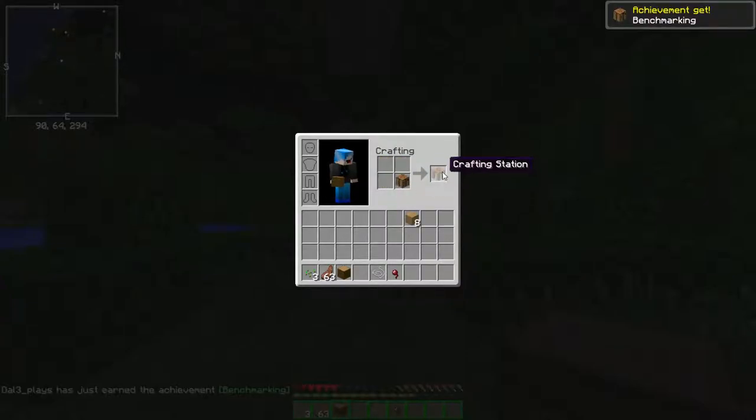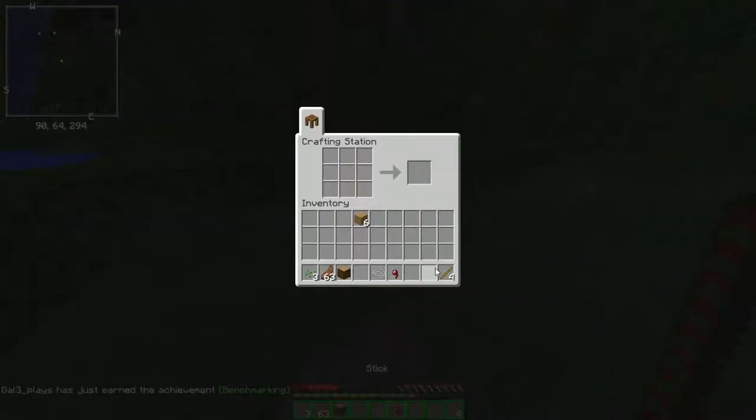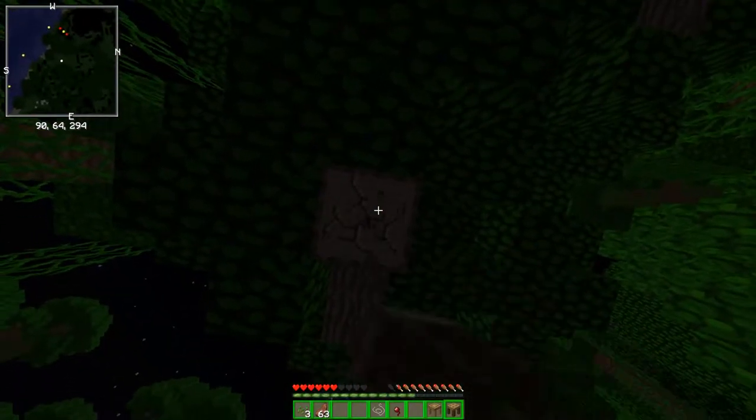As you guys know — if you don't know Tinkers' Construct — you can make a crafting table in the crafting table. I'm just gonna straight up hop into Tinkers' Construct. I'm not even gonna make any vanilla tools or anything. So we need logs. I should have installed the Not Enough Items mod. Let me grab one of these and one of these, and then we need a crafting table.